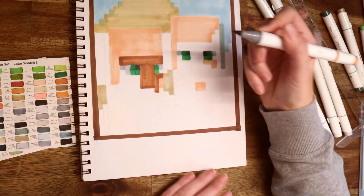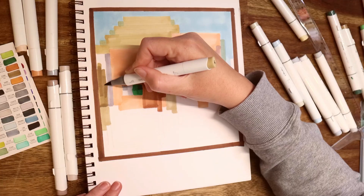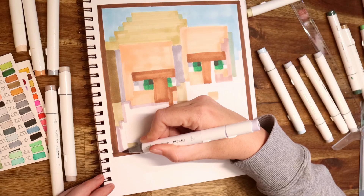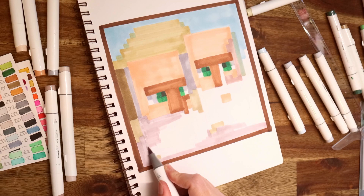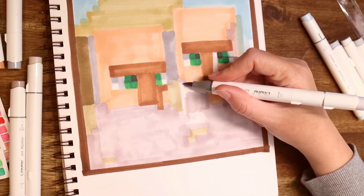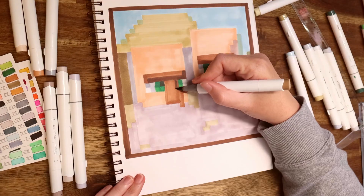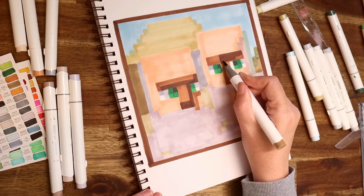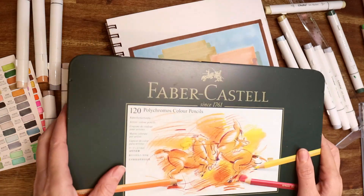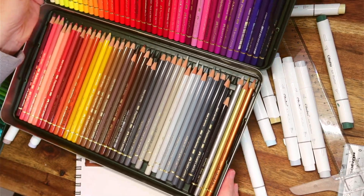I'll just keep building the color up as I go - more layers of marker, then some layers of pencil over the top - until the piece looks like what I want, hopefully resembling the actual in-game artwork from Minecraft. I did change my approach after I actually started. I was originally going to take the two villagers and create a real-world realism version - round features, round heads, normal eyes - while keeping the bright green.